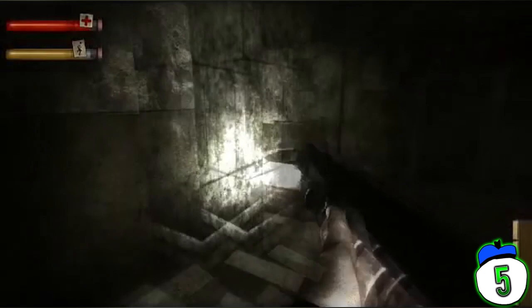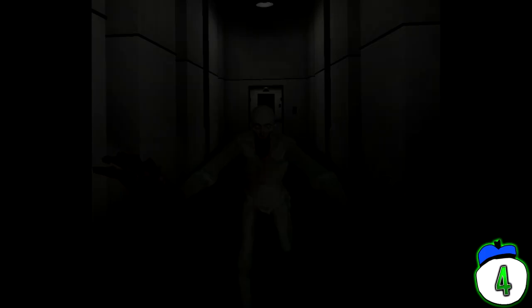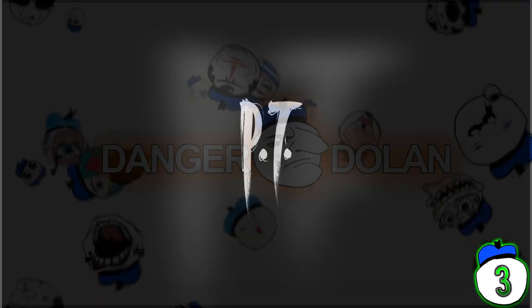Number 4: SCP Containment Breach – SCP-096. SCP-096 is a monster that will find you and kill you if you see its face — even if you see its face in a video game about scary video game scenes. Sorry about that. In this game, when you see its face, it will hide its face for a moment before chasing you down. Closing and locking doors has no effect — it will tear through them and tear through you. The best thing to do is not see its face in the first place. But it's too late for that, isn't it?